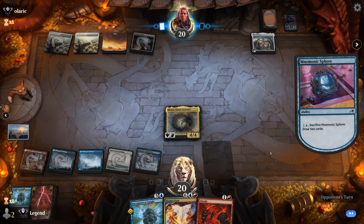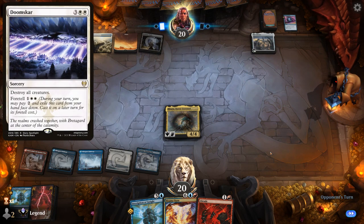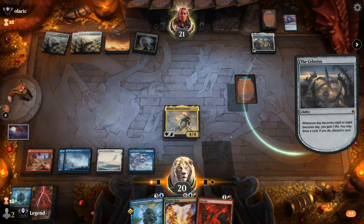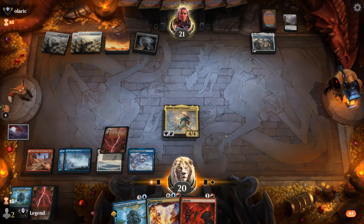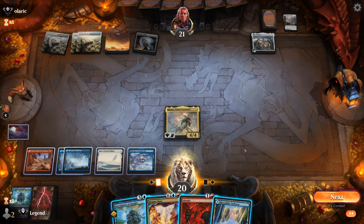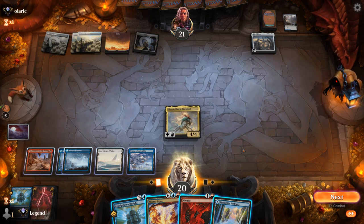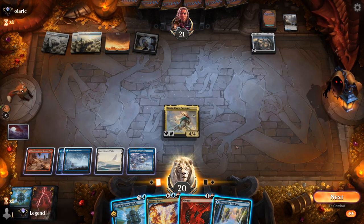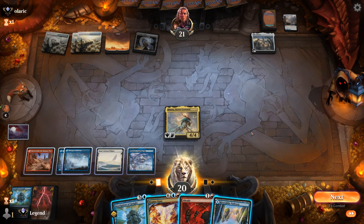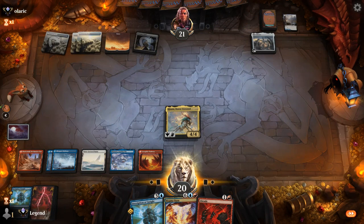Sphere to draw 2. Opponent is probably playing Doomskar, which they cannot cast at the moment. Inscription won't be able to be kicked easily since the opponent has no targets. Magma Opus I can still cast for 3 mana if I'm willing to target myself. We have Abrade for Celestus, or we can wait to see if they play a more powerful artifact. We can attack.